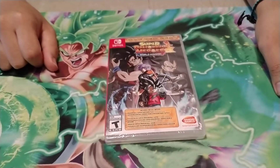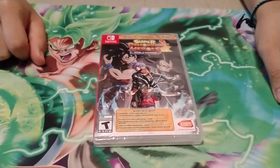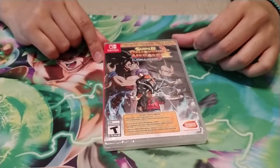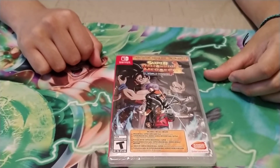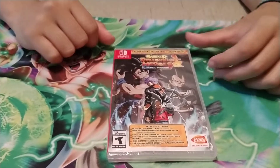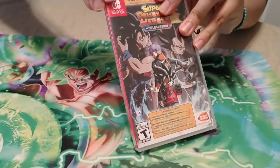If you remember from Yu-Gi-Oh! Duel Terminal, you pay a dollar, three dollars, whatever it is to play once and have a duel, and you get cards out of it. This is kind of the same thing in Japan where you pay however many yen, you play a mission or two with a character you create — Goku and Vegeta or whatever — and then you get a card based off of it. So they imported it over to the Switch in America. With the Hero Edition, which we got here, it comes with a set of five cards, which are closed inside. So we wanted to show you guys that we weren't messing around.